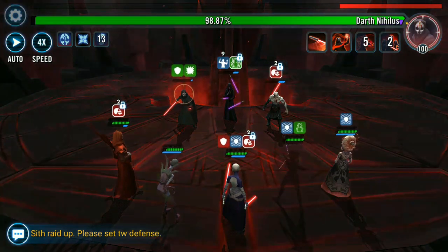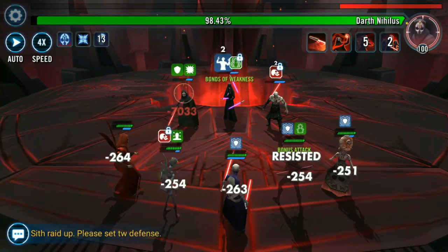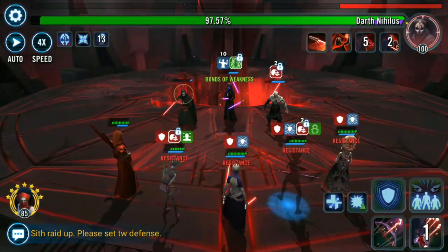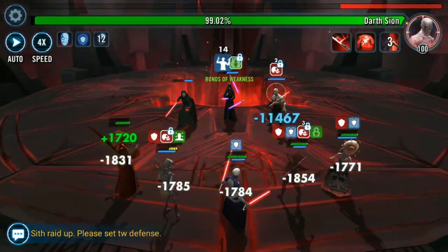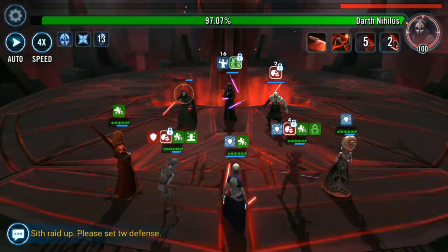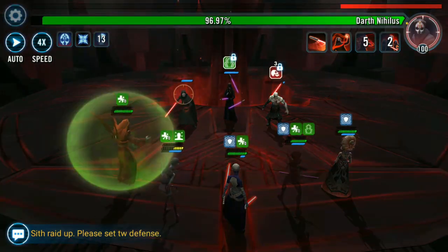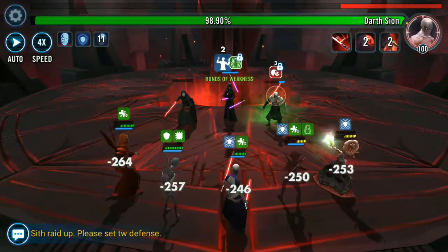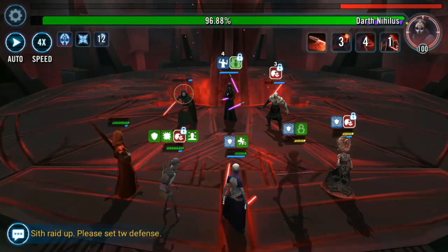Darth Treya in the back is not going to be attackable — she is immune to damage while both those characters are up. You also have the Assassin and Marauder in the fight as well. They have the Unbreakable Will abilities that can help keep your characters alive and survive the Annihilate from Darth Nihilus. All this creates a bit of a mess in Phase 4. You really do want to focus down those adds first, especially the Sith Assassin — she can boost the turn meter on everyone in the fight, giving them more turns and shorter damage windows before they enrage. Marauder can daze your characters but is not as big a threat as Assassin.